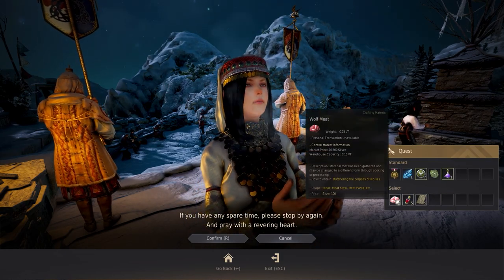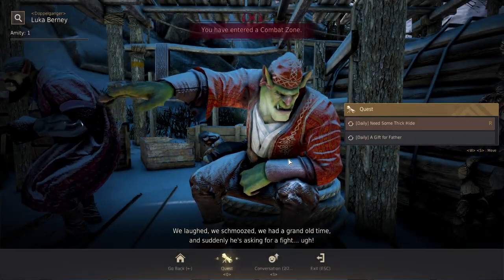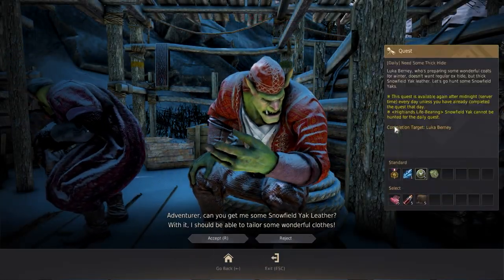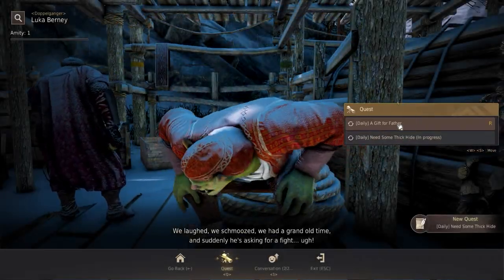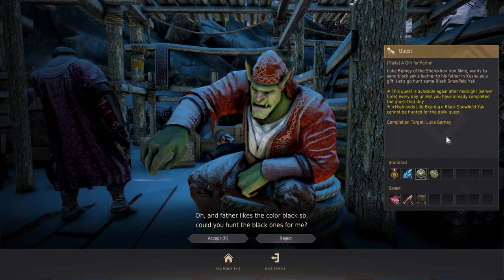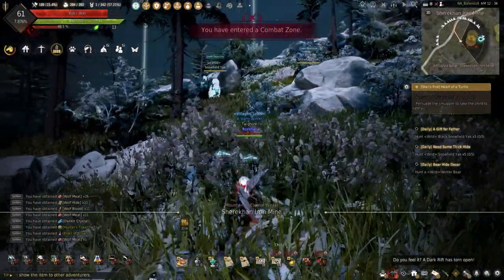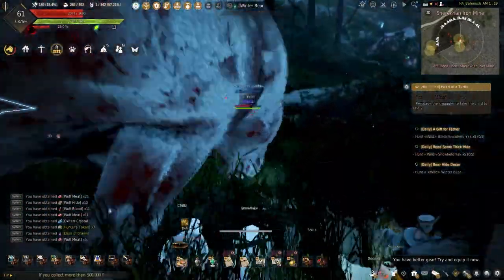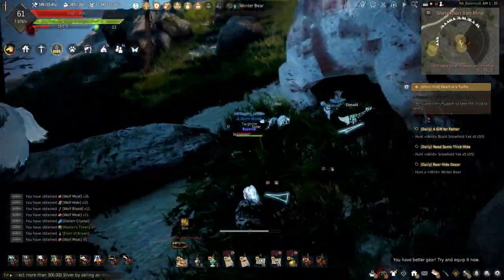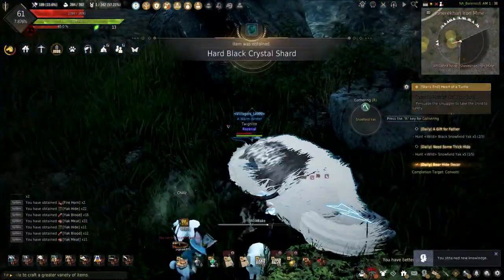After hunting all the wolves and turning in the daily, we're going to head down south to the Shuriken Iron Mines. Here are two hunting dailies close by: Need Some Thick Hide wants you to hunt five wild snowfield yaks, and A Gift for Her Father needs you to hunt five wild black snowfield yaks. Starting with the bear will remove the constant deathtrap from killing you while hunting the yaks. After killing all the yaks and the bear, it's time to turn them all in.